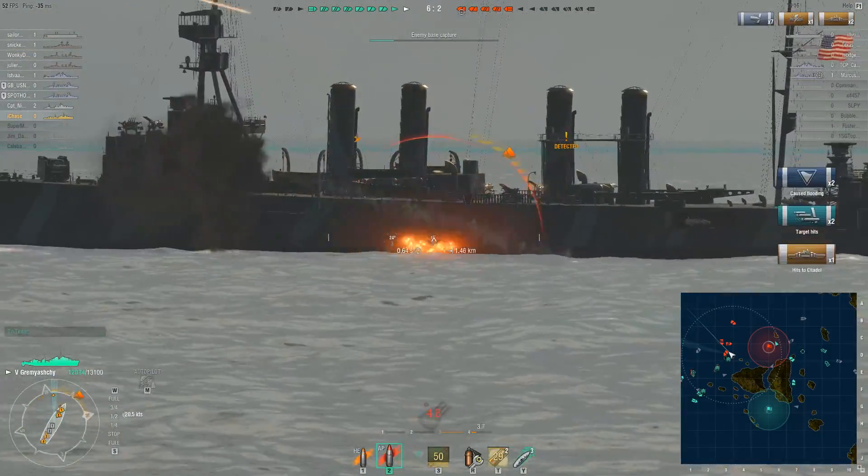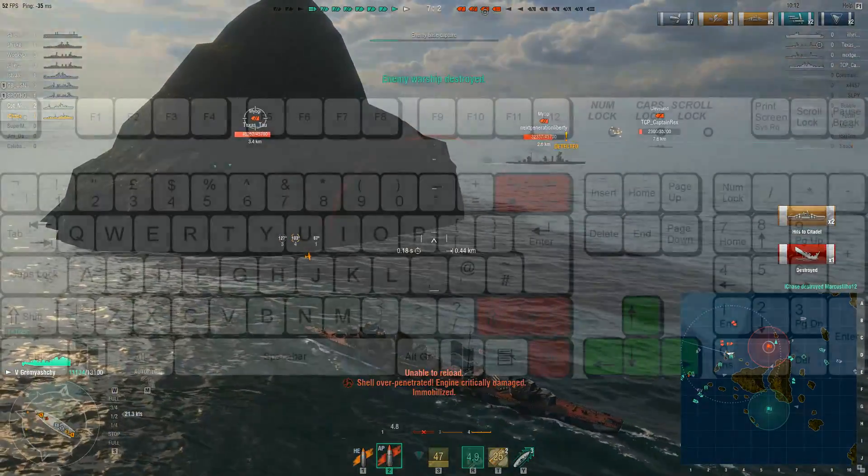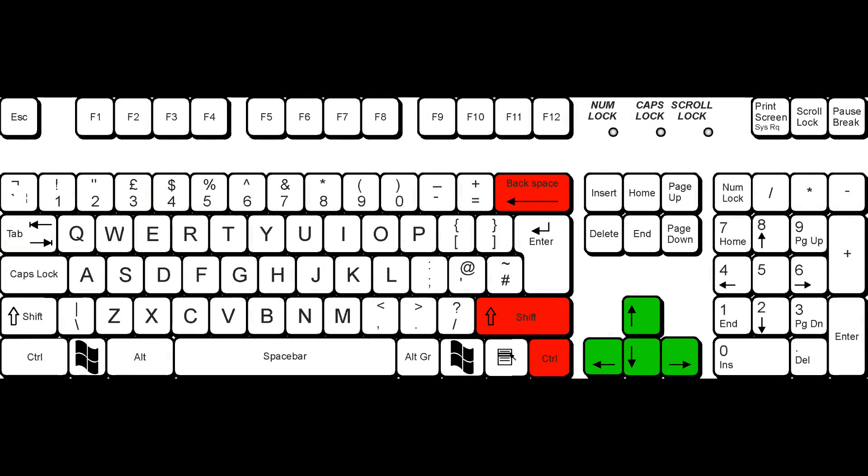I'm able to see things before I have to actually move my ship around that corner to see it. So how do you enable the free camera? You have to press Ctrl, Shift, Backspace on the right side of your keyboard — that's the right control, not the left control, the ones highlighted here in red. Once you've pressed those three keys — hold down Ctrl, press Shift, hold that down, press Backspace — you enter free camera mode. In order to move the free camera around, use the keys highlighted in green, which are your arrow keys.